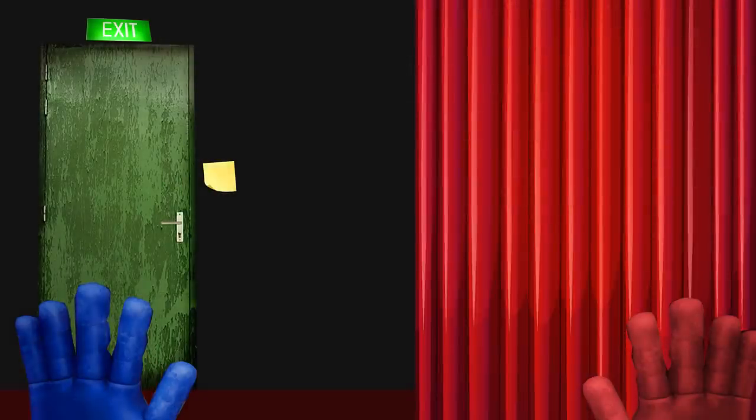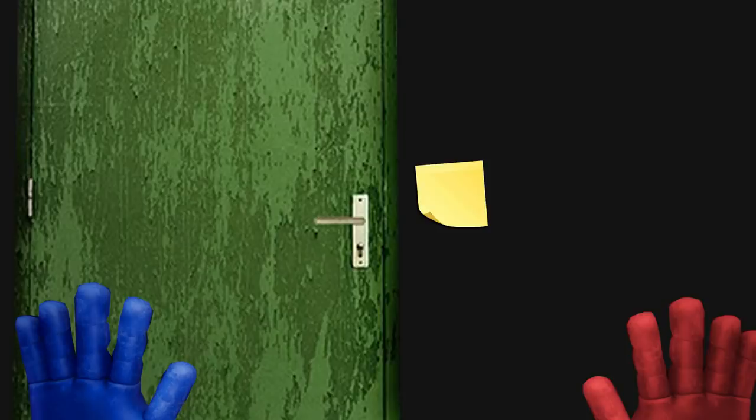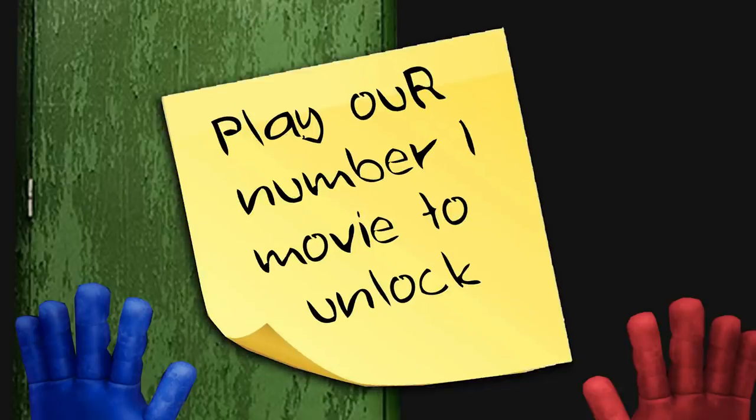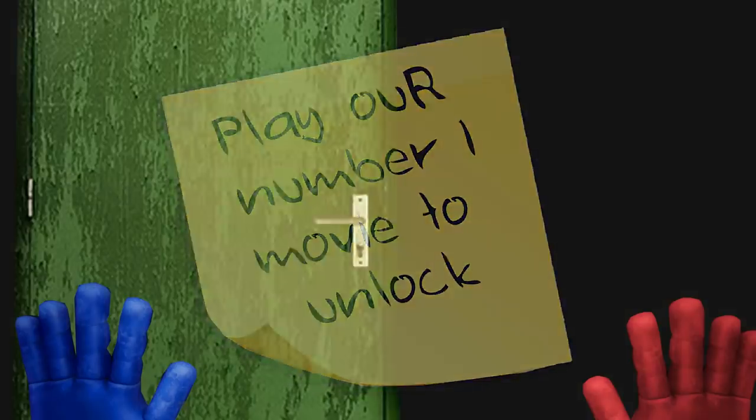Our protagonist decides to go check out the theatre first. As they enter through the doors, they see a large movie screen and a number of old theatre chairs, all lined up in front of it. As they walk down the centre steps towards the screen, they see an illuminated exit sign above a door. Unfortunately, the door is locked. Near the door is a post-it note that reads: 'Play our number one movie to unlock.' Seeing that this was the only way to progress further into the factory, they had no choice but to find this film.